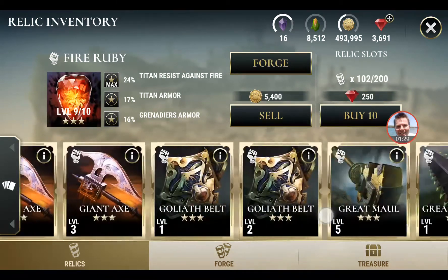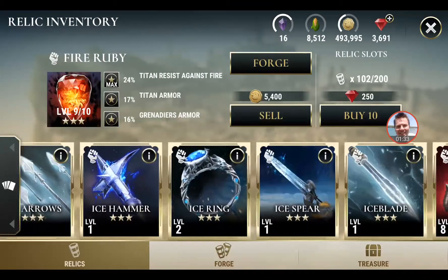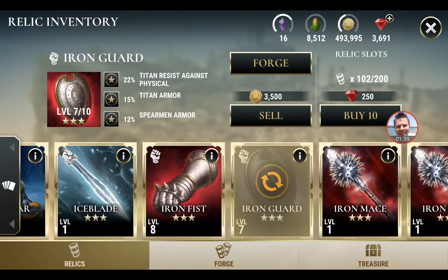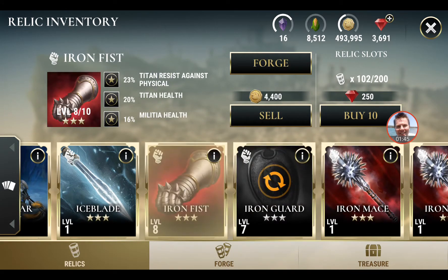So in every pair — and if we go back here, you can see it here as well — Iron Guard, and this is the same for four-star as well, I've got my four-stars at the other end, but these ones have more skills unlocked. Titan Armour as number two, with Resist Against Physical, and Resist Against Physical with Titan Health.